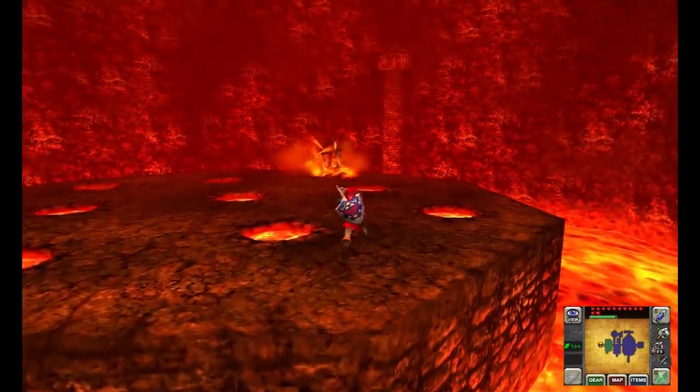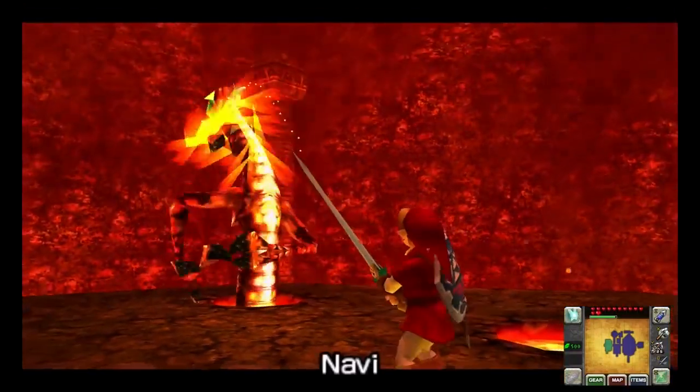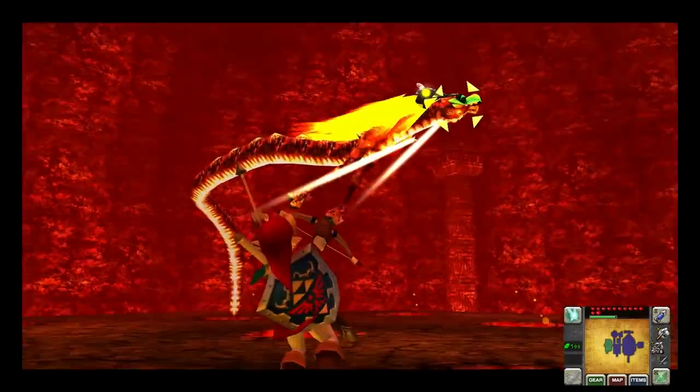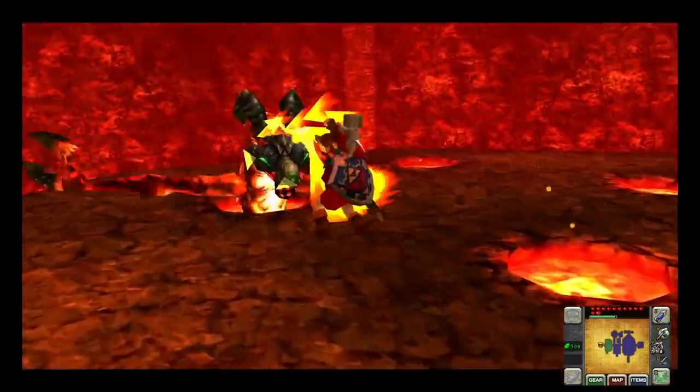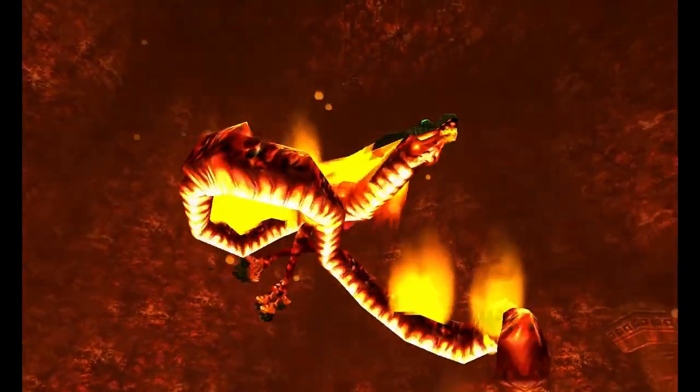You start out by looking for the hole that he's going to pop out of and use the Megaton Hammer to hit his head and stun him. Then you use your sword to do some damage. After a while, he starts flying around the room spitting fire and having boulders fall from the ceiling. Just rinse and repeat with the hammer and sword, and you're good for some fried dragon.